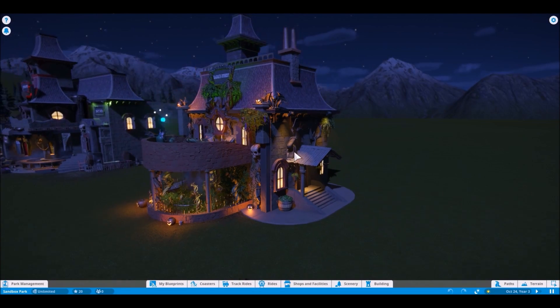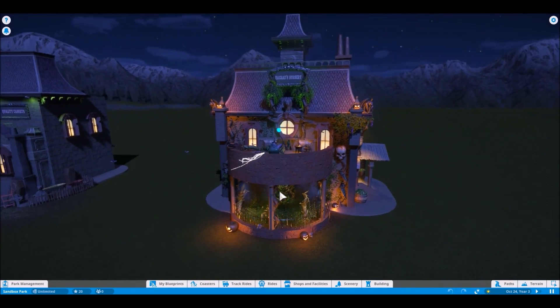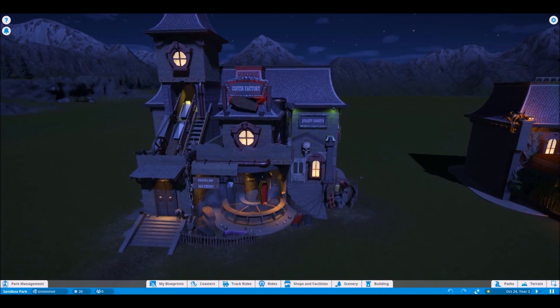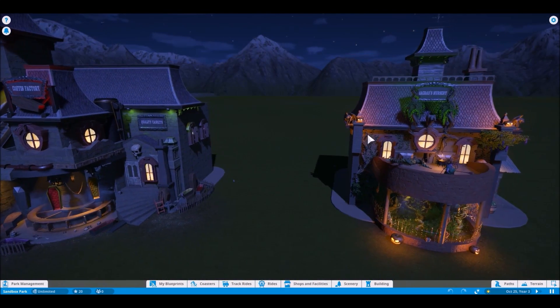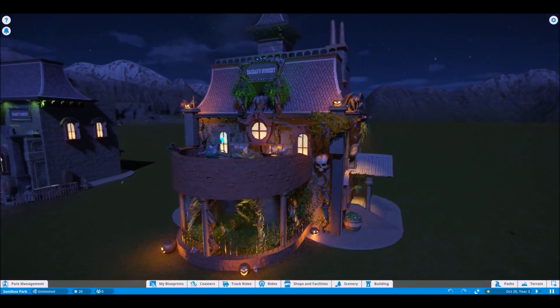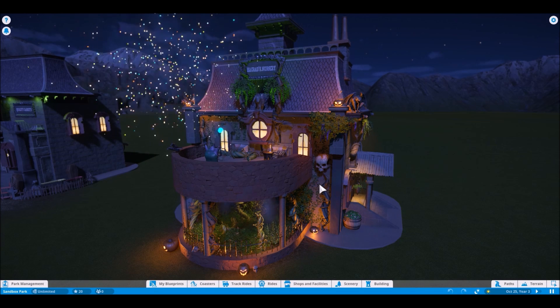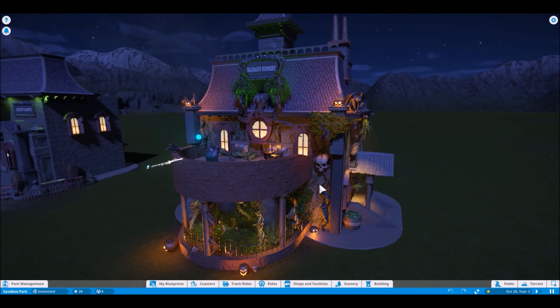Alright guys, next up I've got a little companion building to the coffin factory from the last episode. This is Hagrid's Nursery. It's kind of another little build inspired by some of the Halloween pieces and little village pieces I've owned over the years. But this particular build really screams out to have glass wall pieces.